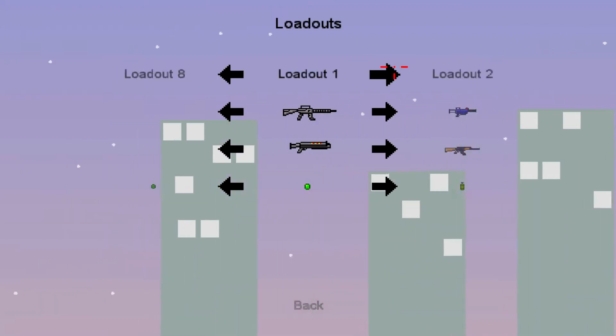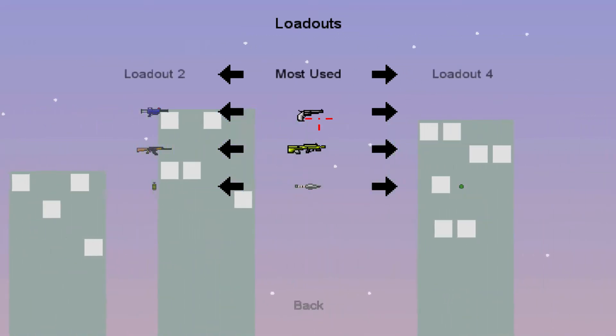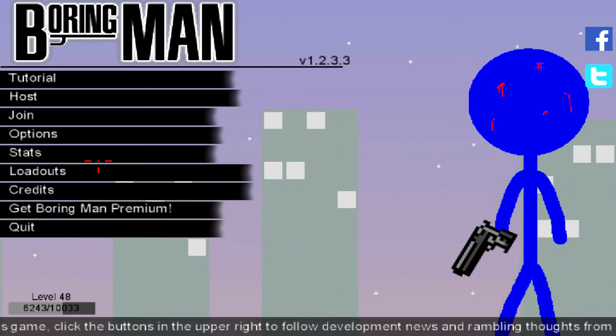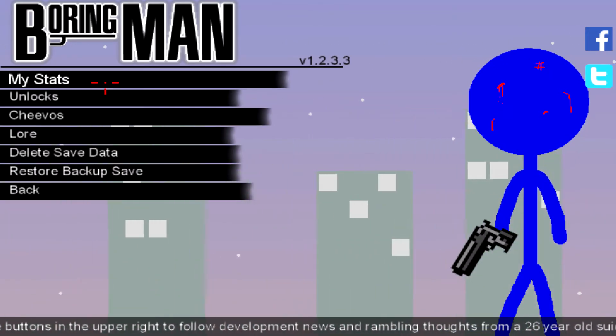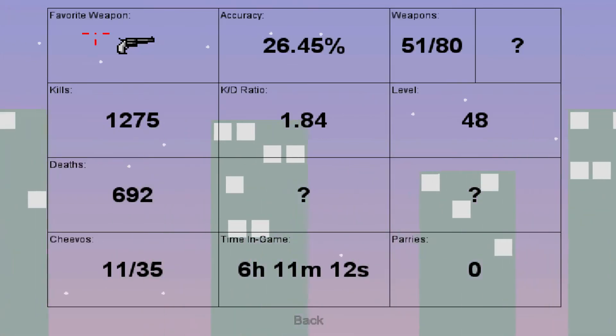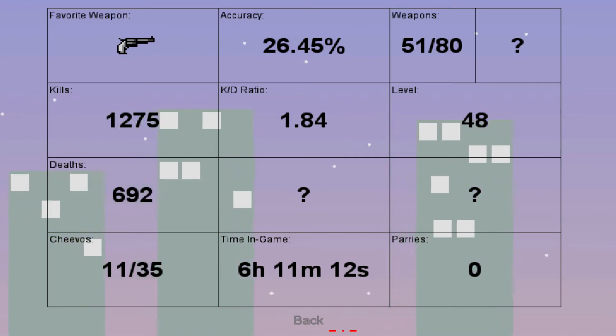And you can change your loadout, so when you load into a game you just instantly go to your loadout that you want to play as. I usually like using those. And it gives you stats, which is pretty neat. This game is pretty neat for just a free to play. As you can see, my favorite weapon there is the little pistol revolver, and it just gives you all your stats.